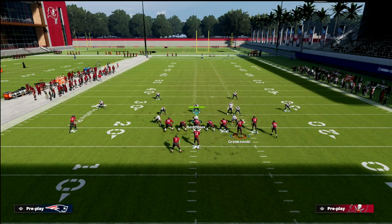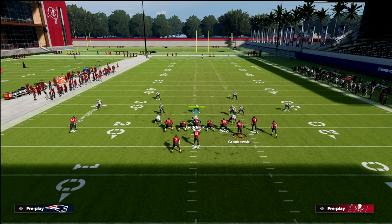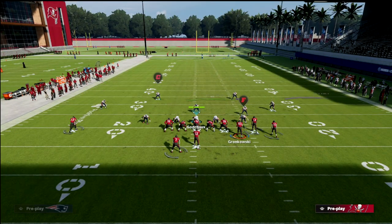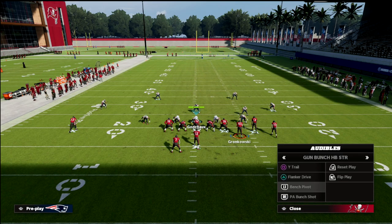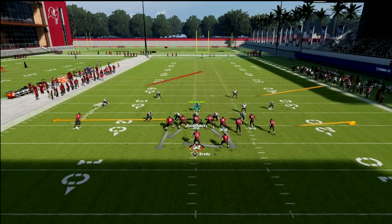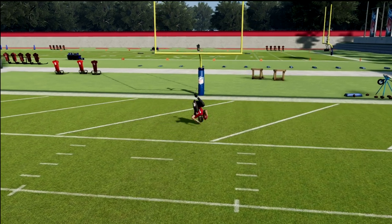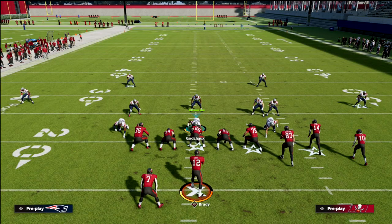This is also something they like to do against man coverage. If you look to the left side, this is kind of the primary way they can tell if it's man or zone. In a cover four, the corner on the left is outside of the player. If you audible to cover one robber, he moves to the inside — so that's their cue that you're in man-to-man. They're going to go to something like PA bunch shot, and that post route does a really good job of beating man-to-man to the inside. You get great separation over the top, and you can typically beat man for a one-play score.